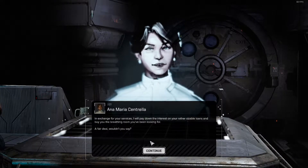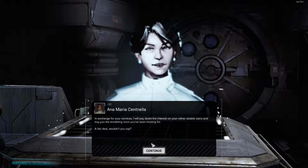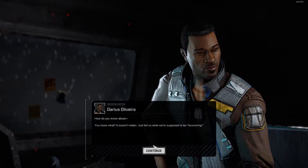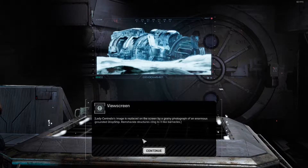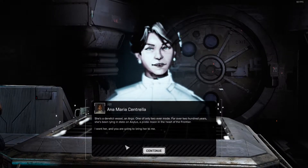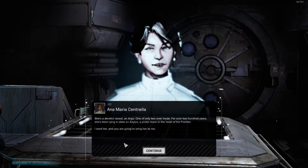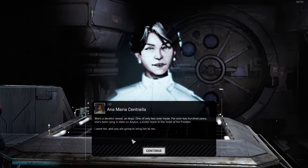In exchange for your services, I will pay down the interest on your rather sizable loans and buy you the breathing room you've been looking for. Just tell us what we're supposed to be recovering. Lady Centrella's image is replaced on the screen by a grainy photograph of an enormous grounded dropship - ramshackle structures cling to it like barnacles. She's a derelict vessel - an Argo, one of only two ever made. For over 200 years she's been lying in state on Axilus, a pirate moon at the heart of the frontier. I want her, and you're going to bring her to me.